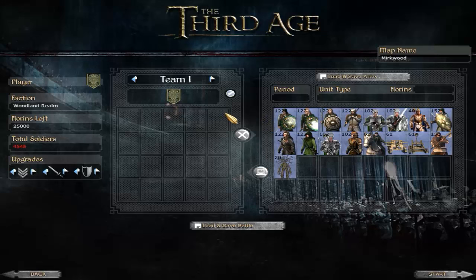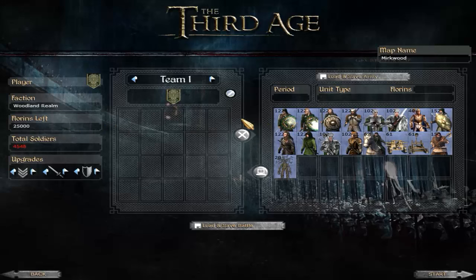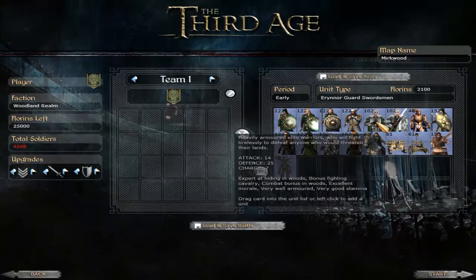Here are the Woodland Realms. I've given myself 5,000 Florins extra because the Elves are extortionately expensive in this submod. If you gave them 20k in a battle, they're actually underpowered because of the amount of troops you can't afford. The Woodland Realms are probably the most affordable of all the Elven factions, but that's not saying very much. All of their units are still hugely expensive, and it is to the faction's detriment, because their quality is very high but not quite high enough to make up for their unit deficit.